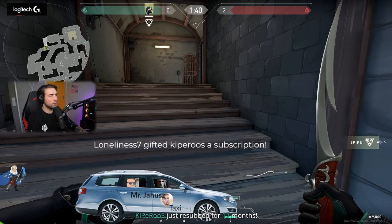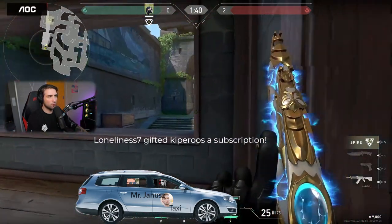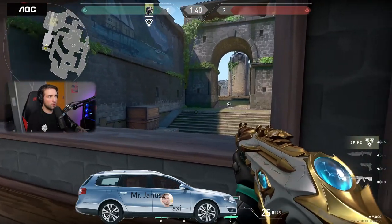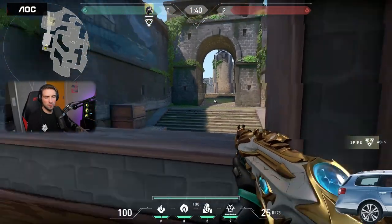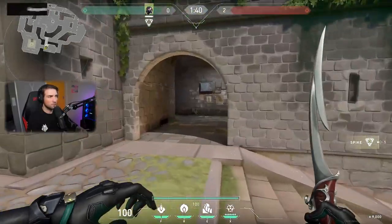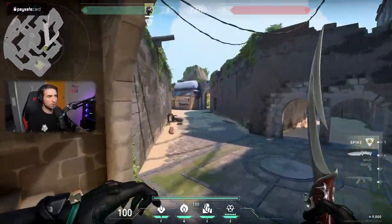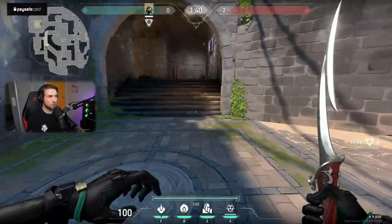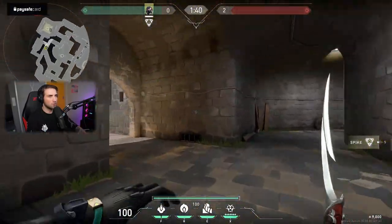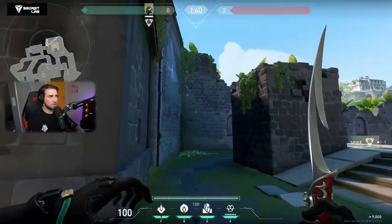Thanks for the gift sub, Loneliness, much appreciated. So you can just run through and be already fighting. This is the other entrance from the attacker spawn — there's a barrier here, so we can go through here, and then we go to the B-side. And this is the B-side.